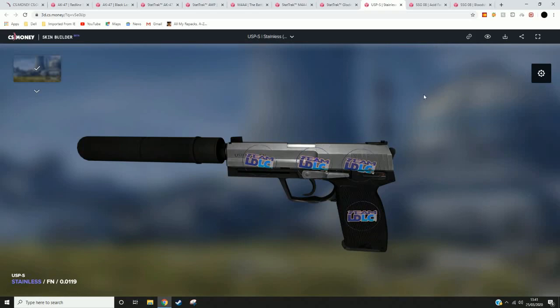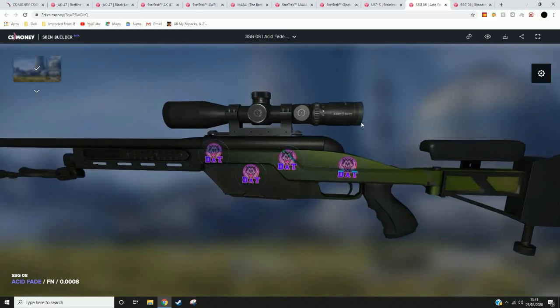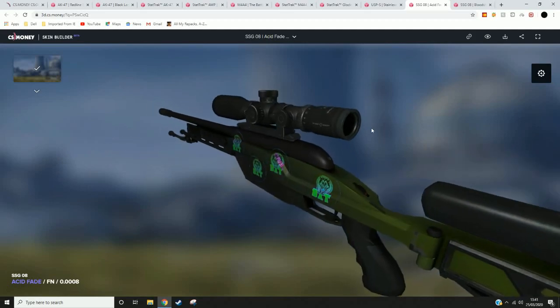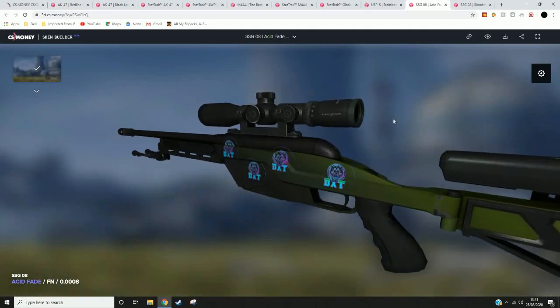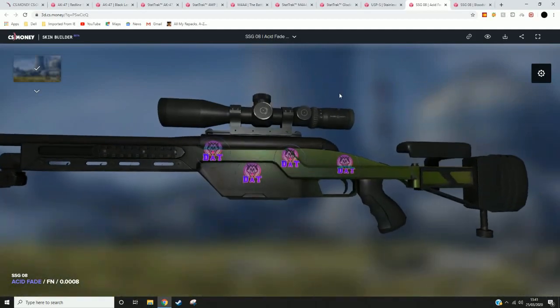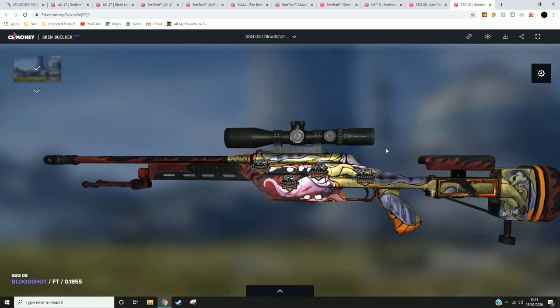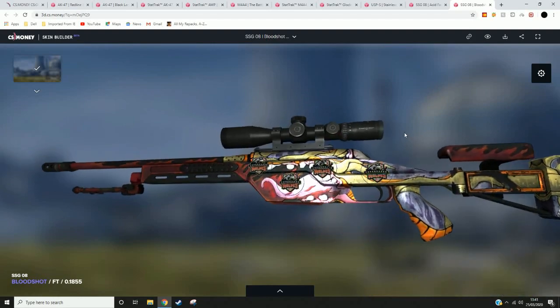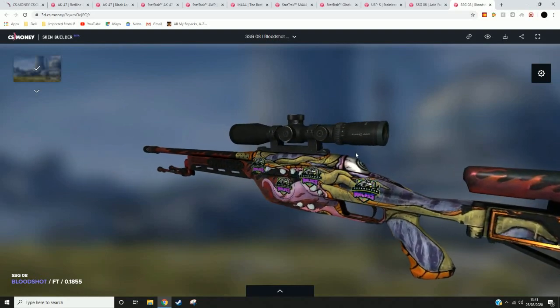The next gun on the list is the SSG-08 Acid Fade. I stuck some DAT Gaming stickers on these because I think the green, when you tilt it, matches the green on the factory new Acid Fade, which just makes it look really, really good. And the last one on the list is the SSG-08 Bloodshot. I absolutely love this skin, so I decided to stick some Copenhagen Wolves stickers on this gun, which just makes it look really cool. It matches with the colours of the gun and the outlines of the design.